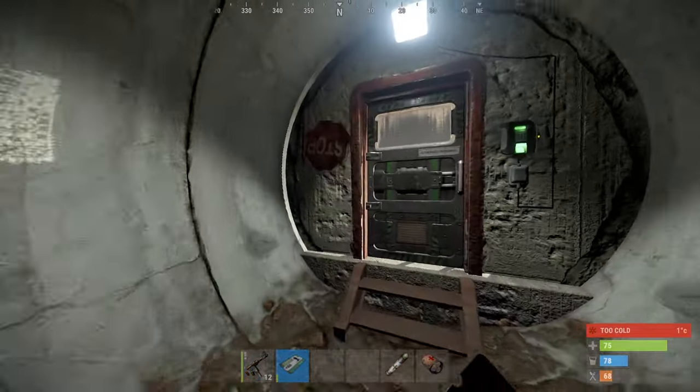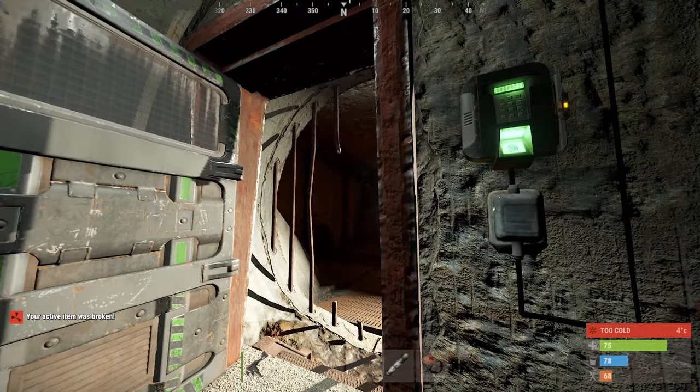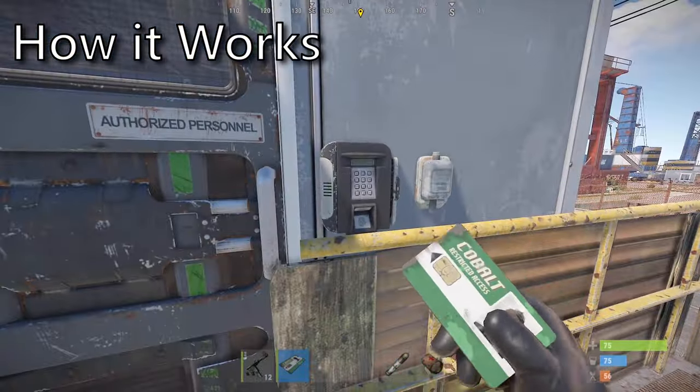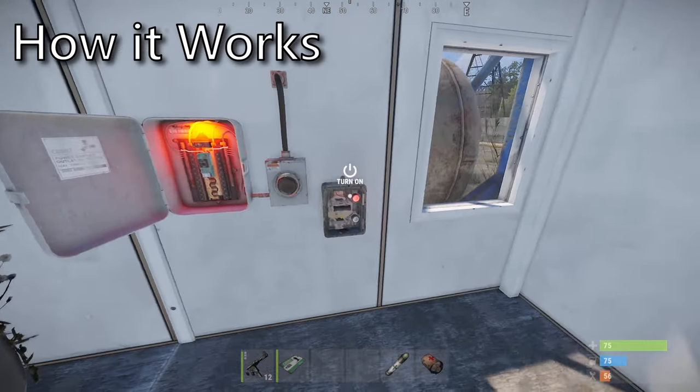Now that you have your card it is important to understand that it does have a durability. This means you only get a few swipes before it breaks. In order to use your card you must first make sure the door is powered. To do this you will need a fuse, and then you will need to activate the corresponding switch, solving the puzzle.